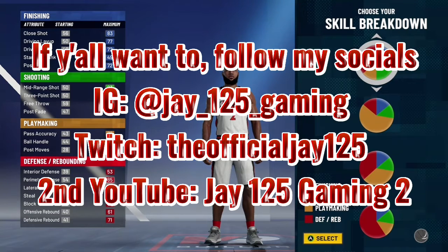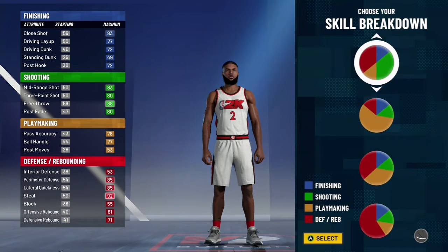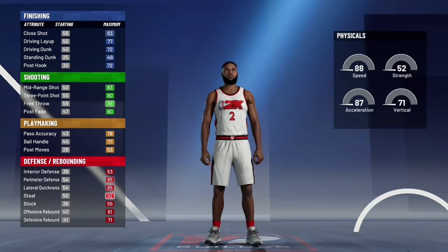Yo, what's good? It's Joe TheFop back in the video. It's Tensgo. We're making a spot-up lockdown build. So you want to go point guard, the red and green, and then you want to go pure speed on this build. So yeah, let's get right into the attributes.